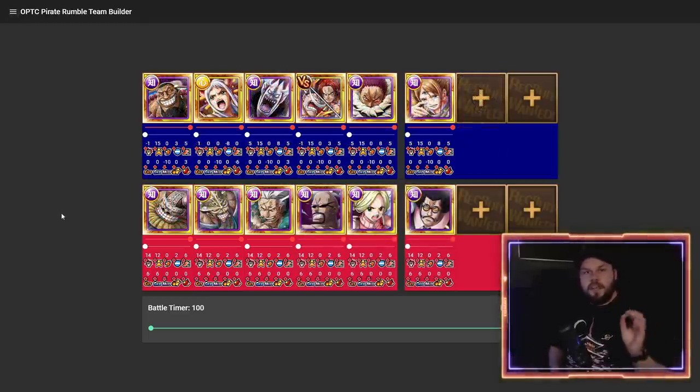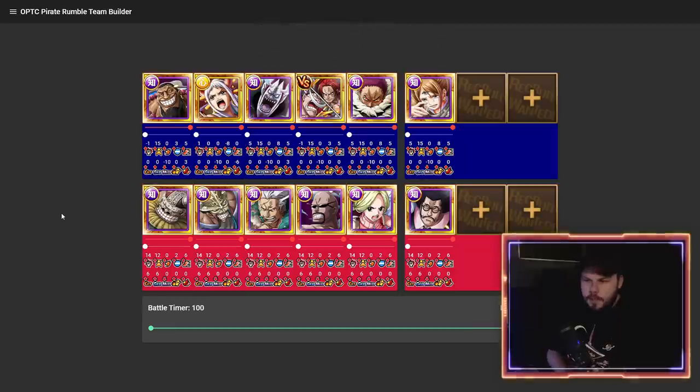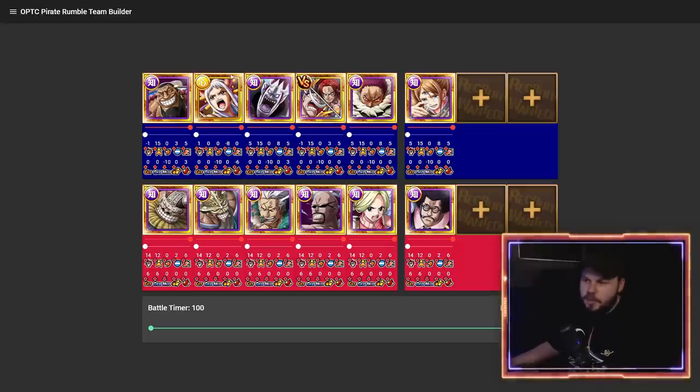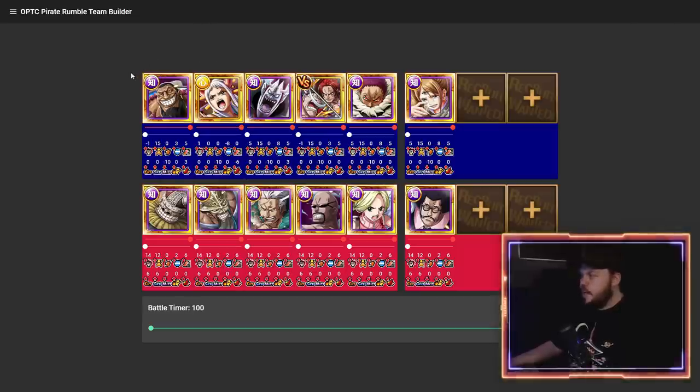The next team is the INT attack team. These characters are different from a defensive team — you'd normally run characters like Komorosaki, Reiju, or Perona to debuff and heal, which aren't typically used in an attack team. Note that the Yamato shown should be the INT Yamato, which isn't on the Rumble Team Builder unfortunately. The INT Yamato is a very, very good character on an attack team.